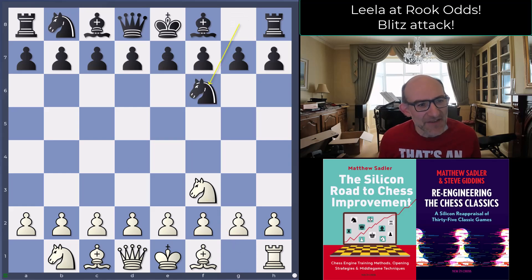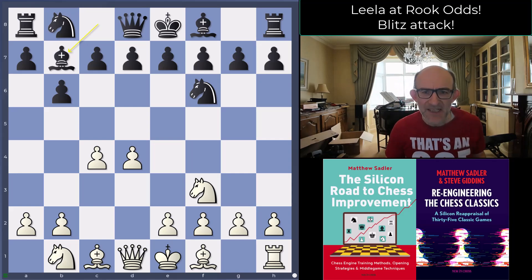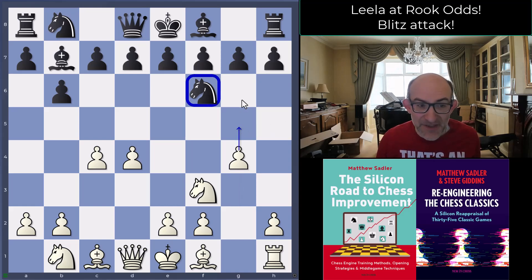So Knight f3, Knight f6, d4, b6, c4, Bishop b7 — a Queens Indian type setup — and White Leela plays the move g4. You could actually ignore that pawn, but then g5 will happen and the Knight on f6 will be disrupted.